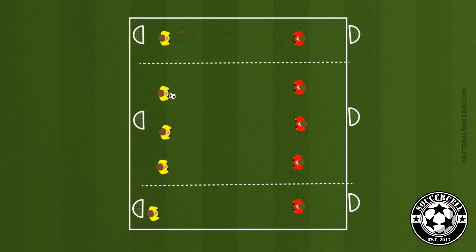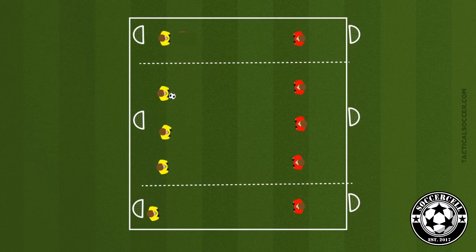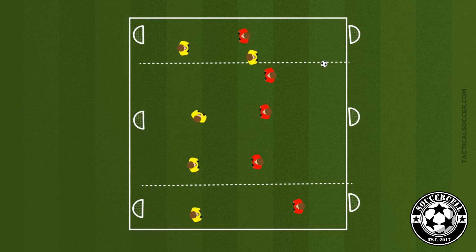Our tactical element is also in a 24 by 24 yard grid, with a 12 by 24 yard flank on each side. We have three small goals at each end and we're going to play 5v5 or 6v6. Each team must assign one player to each flank where they will stay, leaving a 3v3 or 4v4 in the middle. One central player from the team with possession can join the flanker only when the ball goes into the flank — everyone else must stay out. This will create a 2v1 on the side for the attacking team.